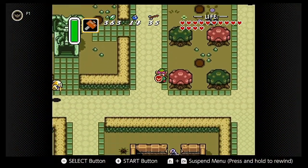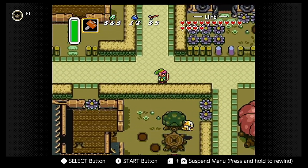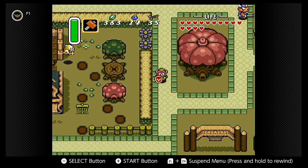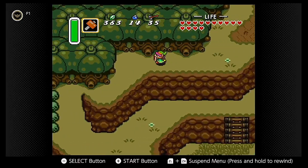After acquiring the Titan's Mitt from Thieves' Town, there are a few places we can now go within Hyrule. That means there are a number of side quests and optional items that players can now obtain. I only tackled a few side quests this play session, and I didn't have to travel far from the Village of Outcasts to do it.